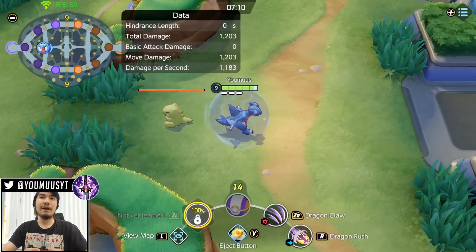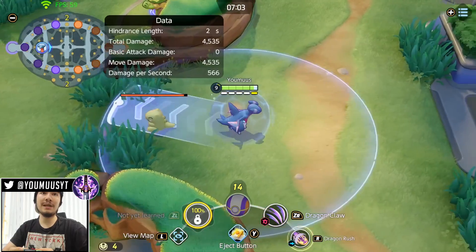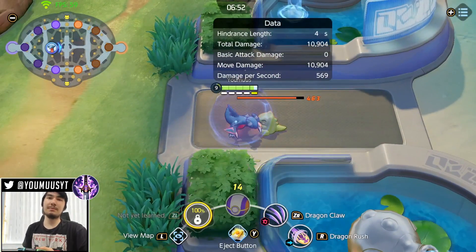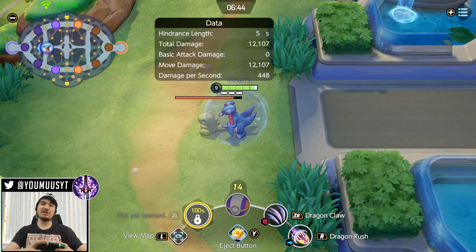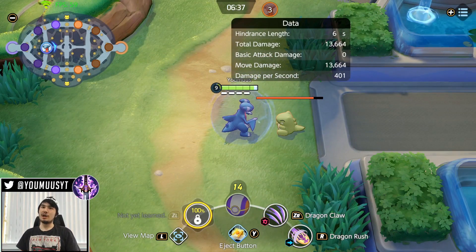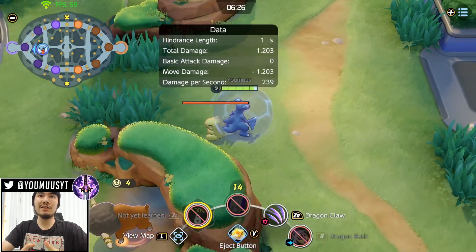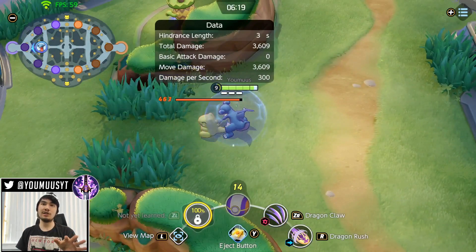If you Dragon Claw mid-Dragon Rush, it turns into a stun and guarantees the pull. Normally Dragon Rush + Dragon Claw just pushes, but if you spam Dragon Claw during Dragon Rush, you spin into a helicopter stun on the target. This guarantees the full pull distance — they can't Eject Button out because they're stunned. It also guarantees both hits of Dragon Claw land, so use this when you know Dragon Rush + Dragon Claw kills the target.